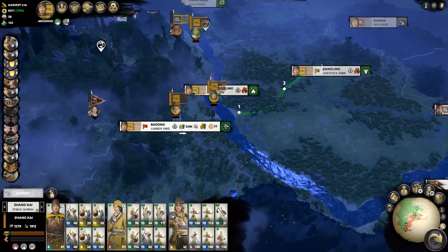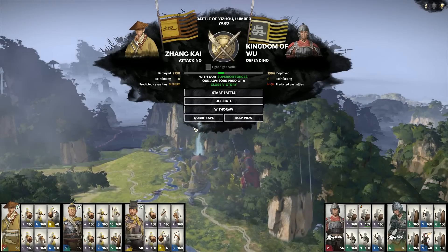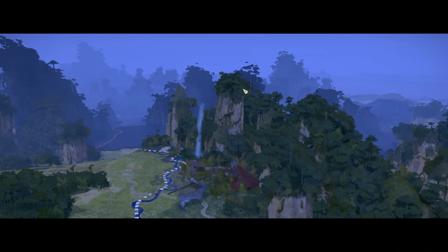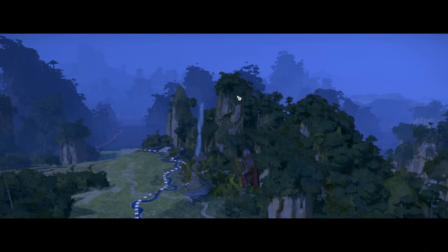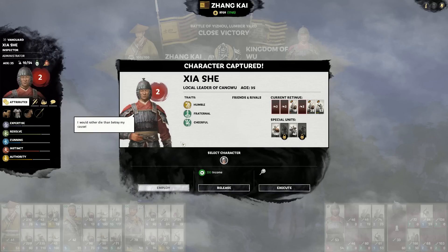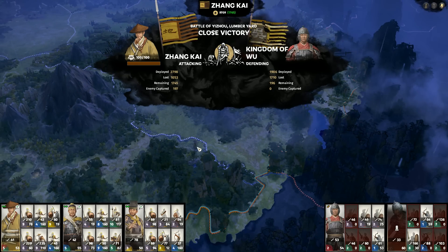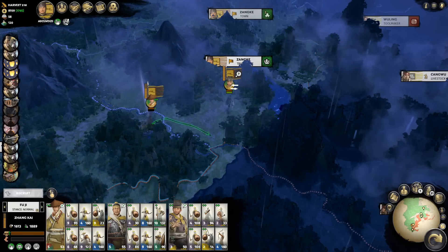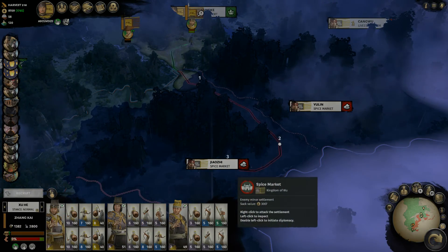Our two main armies can move on to continue what we were doing last part - we want to auto-resolve our way to great justice. We destroy the remnants of the other Wu army and take nearby territory. From there we have three different enemy territories bordering us. The Kingdom of Wu has an army to our east at Jiang Xia, so I'm sending Jiang Kai in that direction to defend and try to take down that army. An army from Wu in the south that I was running from got caught in march stance and I ordered hold to kill them - the south is now clear.